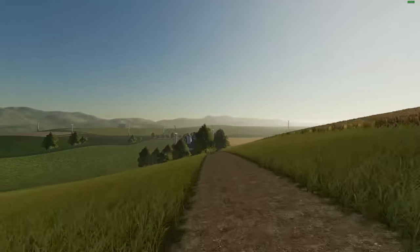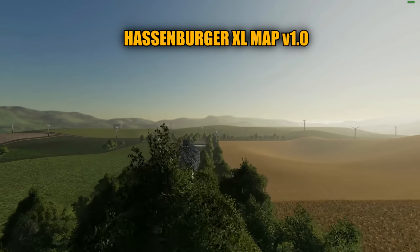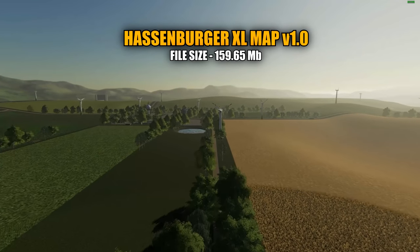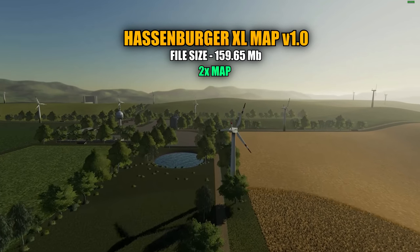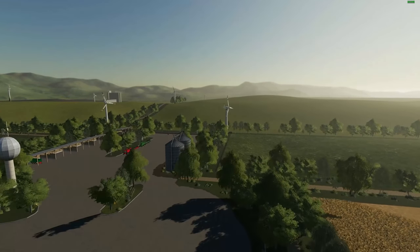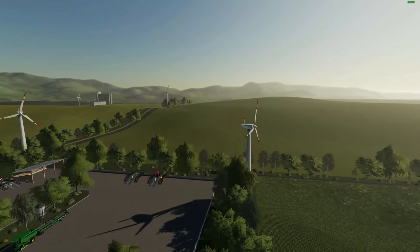Hello everyone and welcome back for another MapMod review. Today we're going to be taking a look at the Hasenberger XL map version 1.0. The file size for this map is 159.65 megabytes. This is what I would consider a 2x map — it has 11 huge rectangular and square fields. I'm going to explain a few things about this map, go over your starting fleet, and then take a tour. Let's get started.